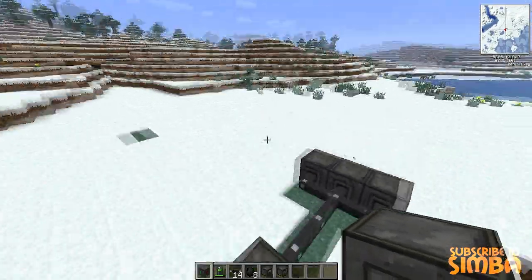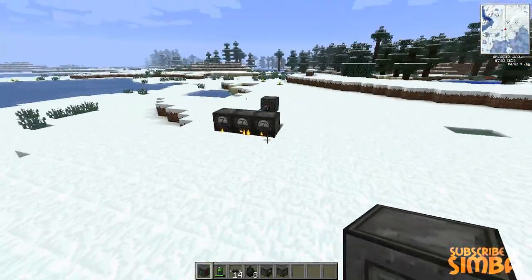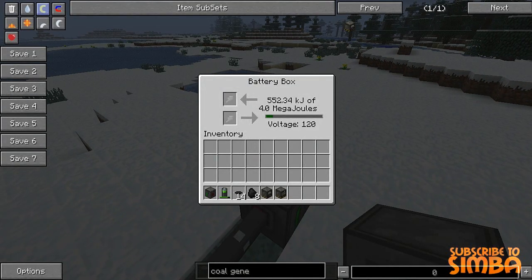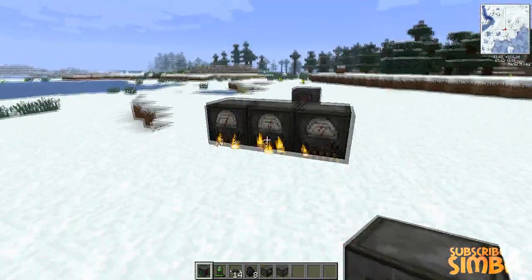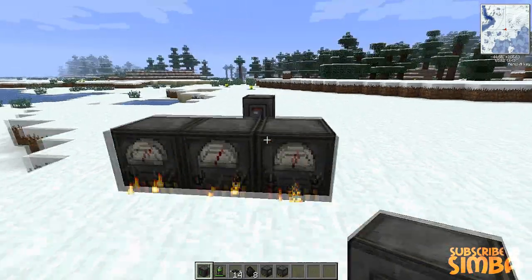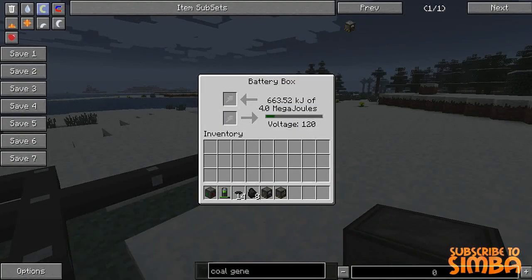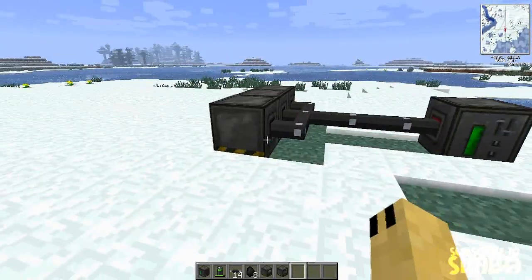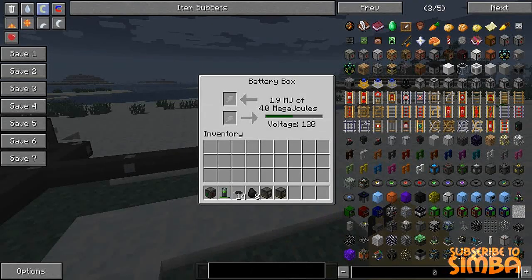So those are the basic ways to get electricity: either power a battery and use that to power the battery box, or just get some coal and use coal generators to power your battery box. The battery box is useful if you want to power different machines and blocks. So now that we have that set up, we are going to use the battery box.